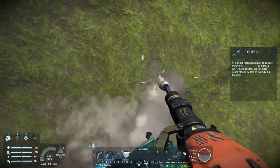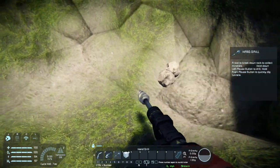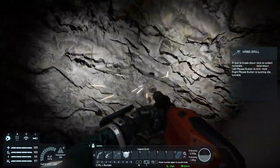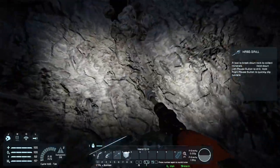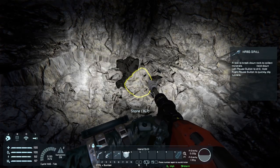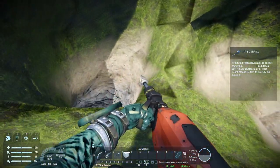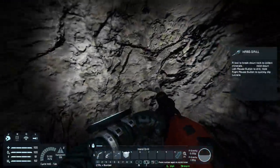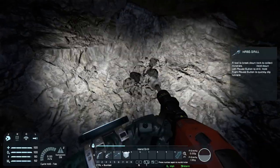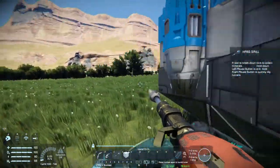One thing to note when mining stone: near the surface you get very small rocks with lower yield, but mining a bit deeper you start getting larger rocks that are way more efficient. For example, small surface stones might be 96 or 112 units, while deeper rocks can be 367. So sometimes it's worth using right-click to quickly dig yourself a hole deeper down, then left-click mine there for the bigger rocks - you'll save a lot of time.